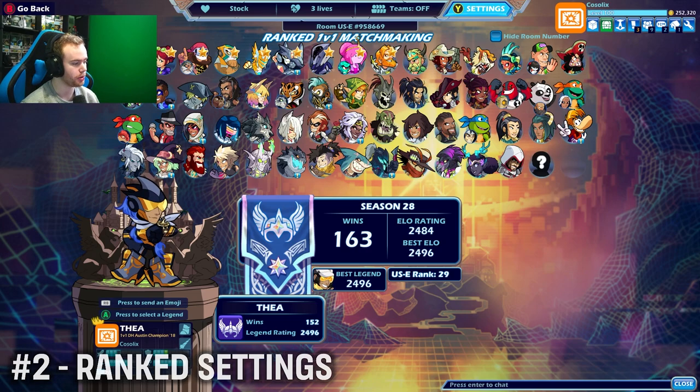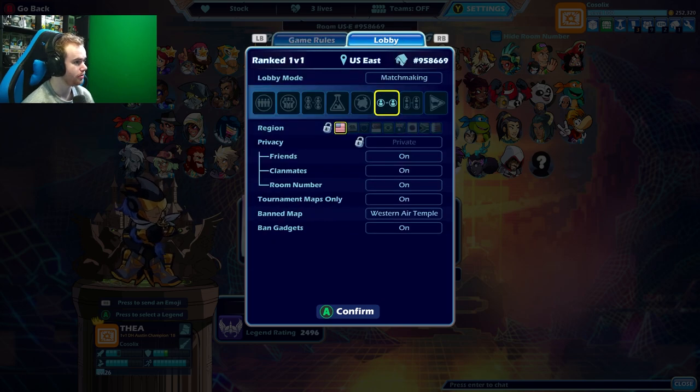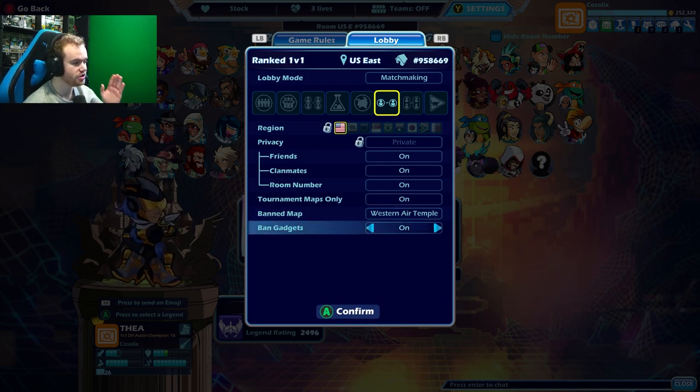The next tip to instantly improve at ranked: make sure you turn off gadgets and non-tournament maps. Go to settings, on the lobby tab — you can switch tabs at the top — turn tournament maps only on. You can ban maps, like I ban Western Air Temple, but ban whatever you want. Turn ban gadgets on as well. This makes ranked as consistent as possible — specific maps, no gadgets.